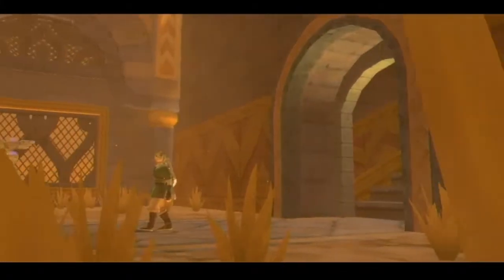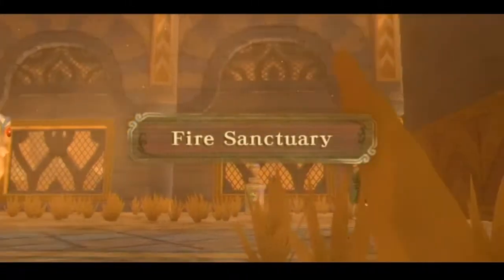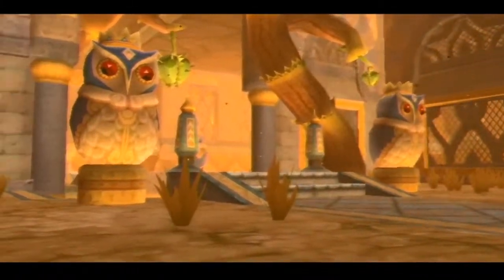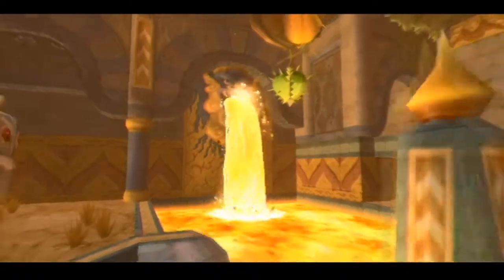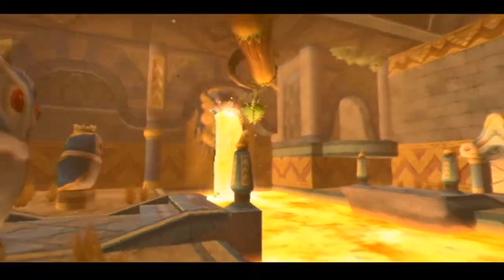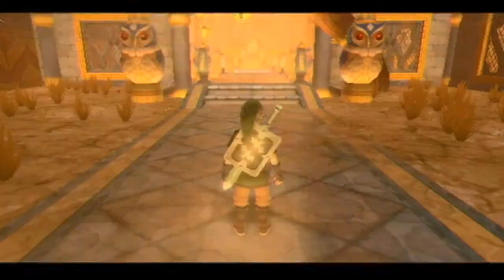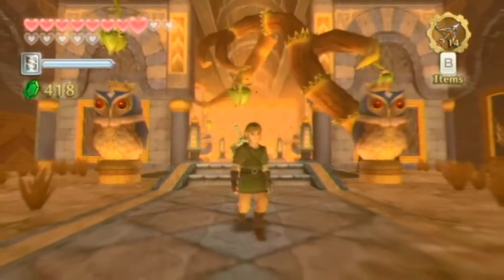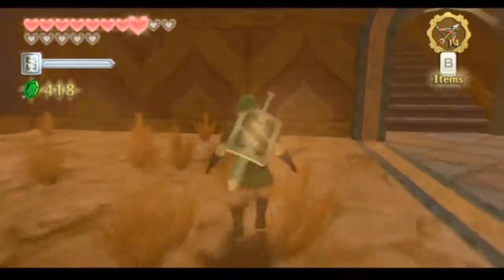Why was the other temple filled with lava? The Earth Temple? Well, that's because there was actually a Fire Sanctuary waiting for us in the latter half of the game. There are two fire-based dungeons, and this one's much more revolved around the lava, even though you might have felt that the other one was filled so much with lava.